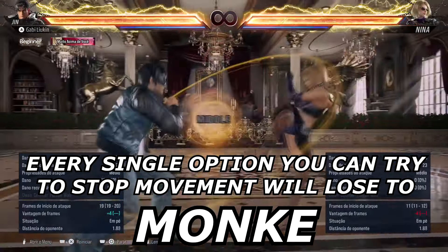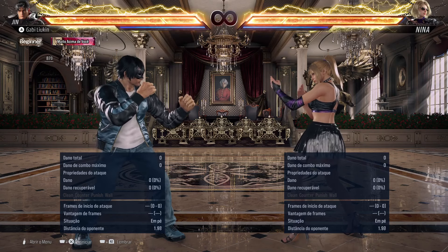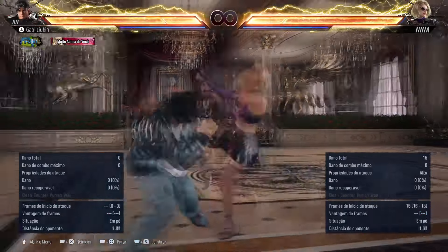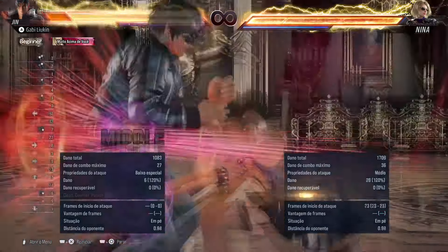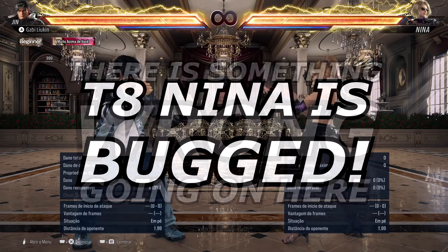Now you got to see with your own eyes. But what if I told you being beyond broken doesn't really cut it, and that one of the reasons she's so broken and restricting your defensive options is because Tekken 8 Nina is literally bugged. Brace yourself because what I'm about to show you is legit unbelievable. I showed you guys I can't move, she's still safe on parry, and if I try to challenge her I can die by a collection of counter-hit launchers. But there's something wrong here, because I'm not supposed to not be able to move. I'm supposed to be able to move to her weak side — sidestep right. And the reason I can't is because Tekken 8 Nina is bugged.